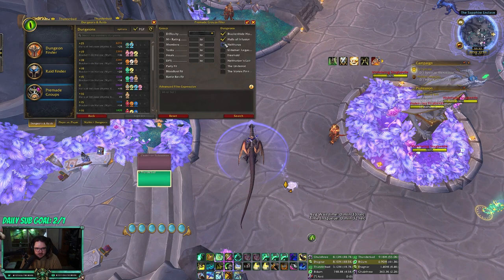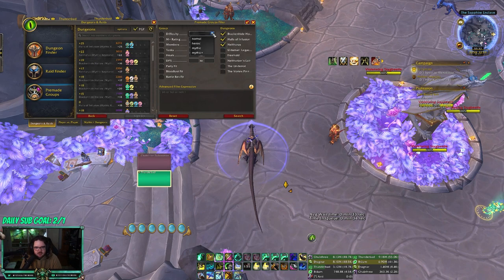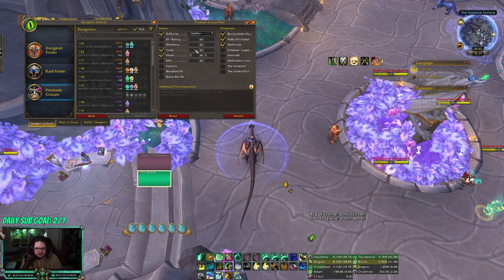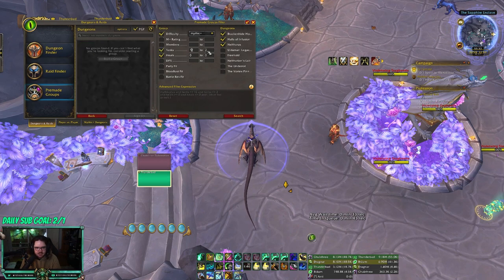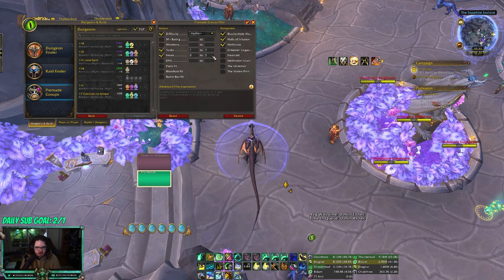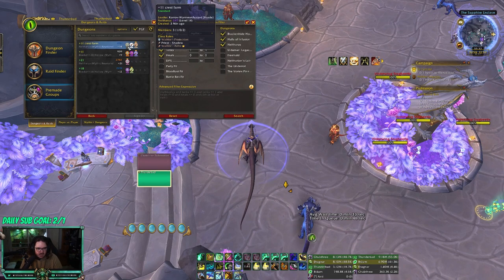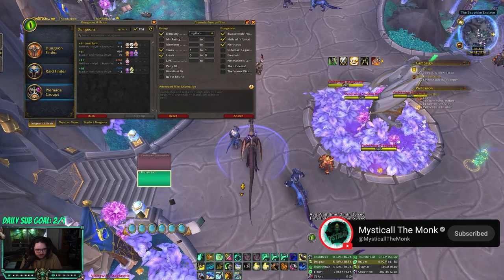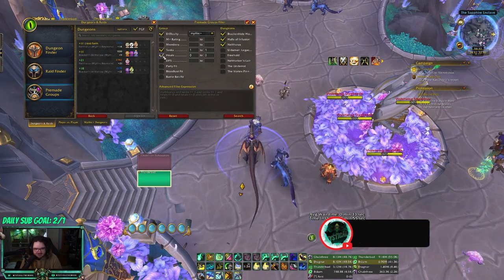For dungeons, you can sort by difficulty — mythic plus — and how many healers they have. So if you want a group with no healers and one tank, these are all those groups. I'm not gonna get invited because I'm a Mistweaver, but if you play something like a Holy Paladin or Evoker, you'll probably get an invite instantly.